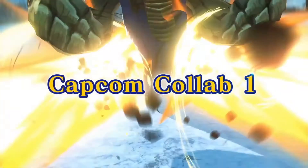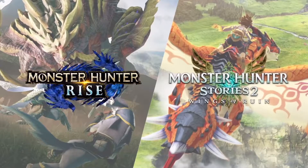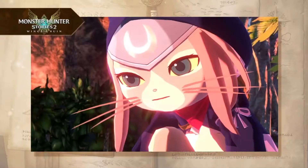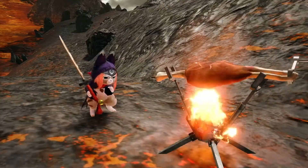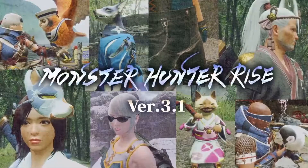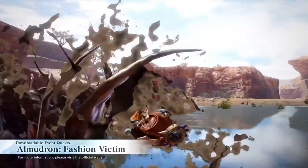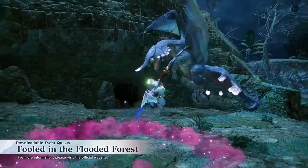Let's start with the Monster Hunter Rise updates. On June 18th they will be releasing Collab Event 1, which is the Monster Hunter Rise and Monster Hunter Stories 2 Collab Event Quest. That will give you the Tsukino layered armor for your Pelico once the requirements for making that are met. Then on June 24th, update 3.1 will be released with the usual bug fixes as well as a plethora of new event quests.